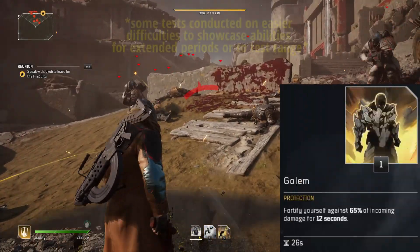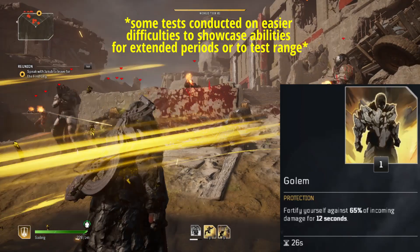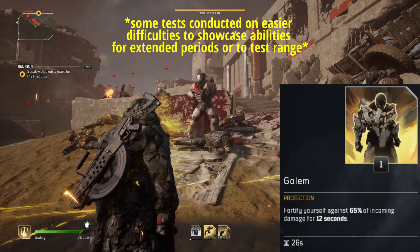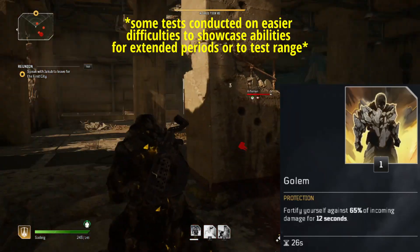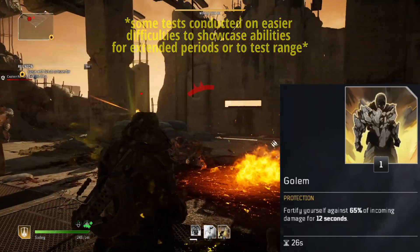The third Devastator ability is Golem, which will coat you in rock formations for 8 seconds and reduce your incoming damage. The important thing to note with Golem is it is not just bullet damage, but all incoming damage. So it can still be great for those pesky melee enemies, and based upon the wording of it and my experiences in the game, it even reduces status effects and elemental damages, making it a very powerful ability.